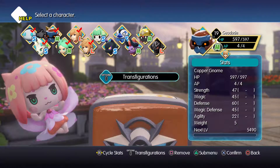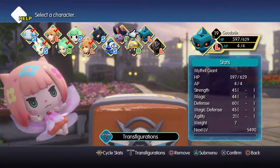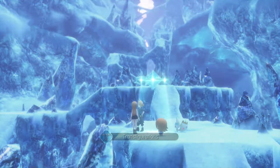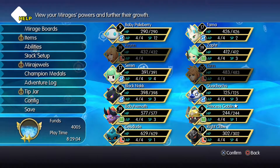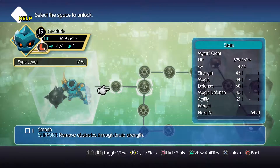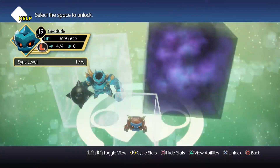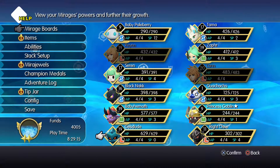I finally got the Copper Gnome up one level. This will affect my stacks — I'm going to make it a Mithril Giant. Now I'm going to go to the Mirage Board. Because now that he's a Mithril Giant, we now have Smash, which is what we need in order to get to the secret area of this place, the Icicle Ridge.